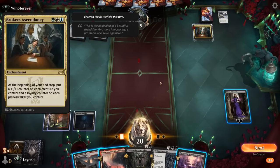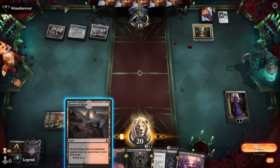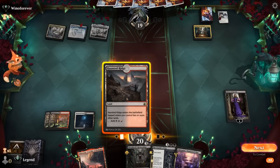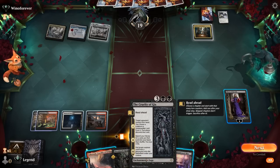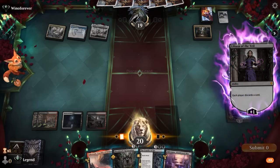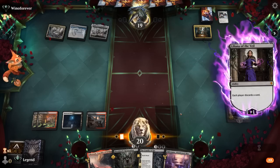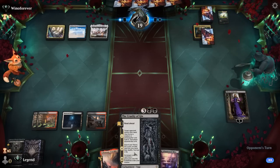That's scary. Probably keep plussing Liliana. Could plan to channel Crucible to make some 1/1s in case we need to protect Liliana and try to set up an ultimate. It's possible we just get rid of Restoration and hope that Cruelty can go the distance. Crucible can help set up an ultimate, and we still have an extra land to cast Cruelty next turn.